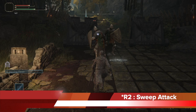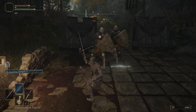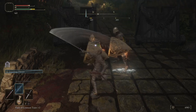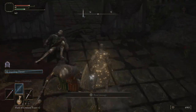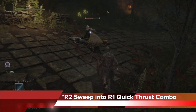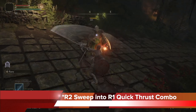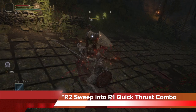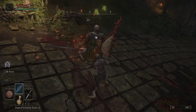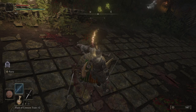Your secondary attack, the R2 with the thrusting sword, gives you a sweep animation. This one hits harder and is a bit slower, but it has the effect of hitting more than one enemy or covering more than one area, so it has good coverage. The two attacks can be stacked together into a helpful combo — you can do the R2 sweep into the R1 quick thrust, transitioning immediately from the sweep into the thrust for a small number of frames but a high amount of damage.